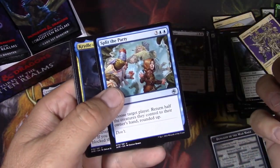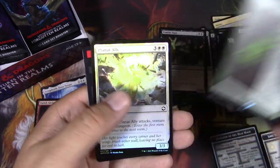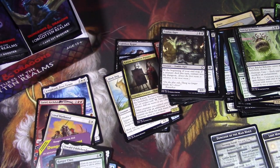Split the Party — don't. Just don't. Cradle. Ranger Class. Planar Ally. Booster Blitz — another mini game there. Check that one out as well. Maybe I should actually try one of these games on camera.